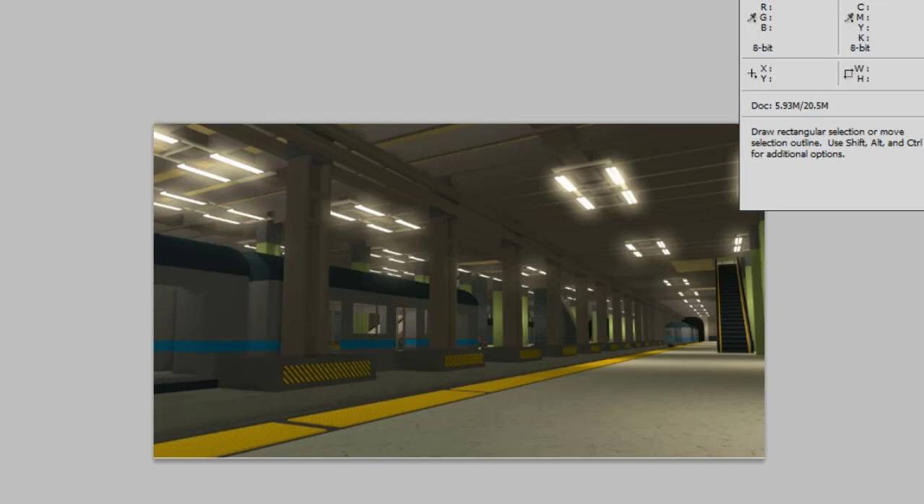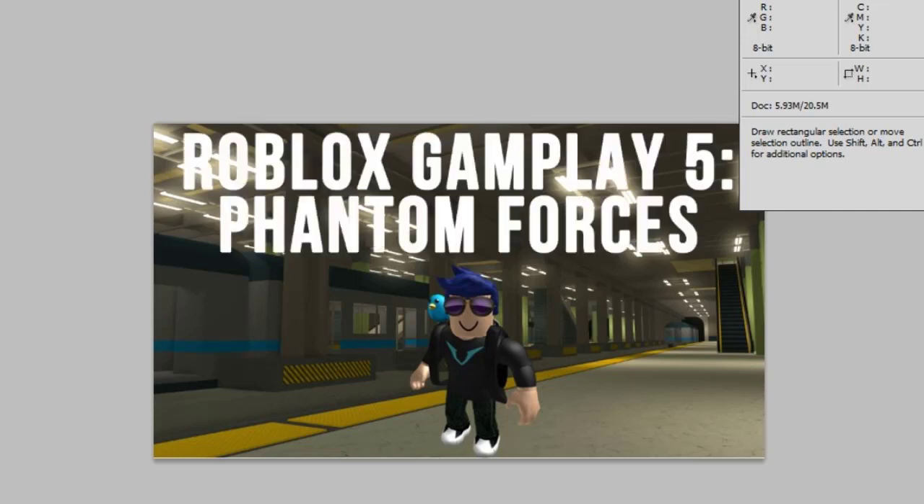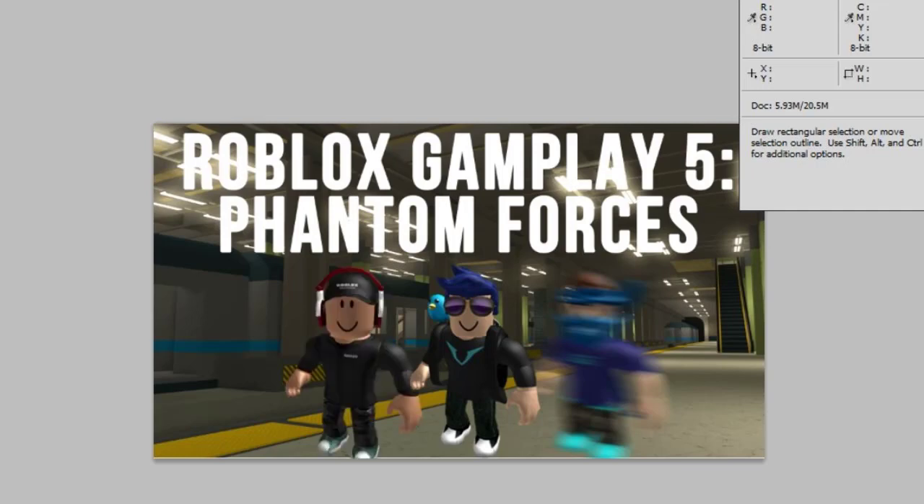So we're gonna start. First we're gonna add — okay, add me. So we're gonna add some text to the top. So this is the text. We add Lens, we add Nutriku, and we add Navy Ninja.